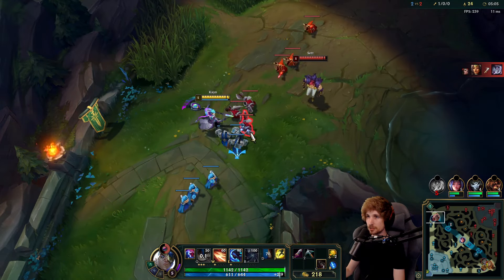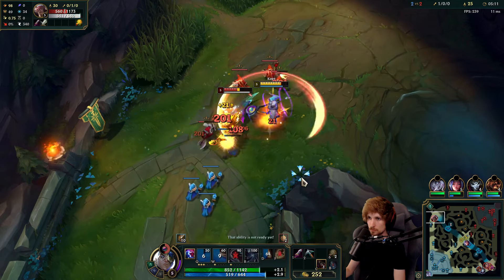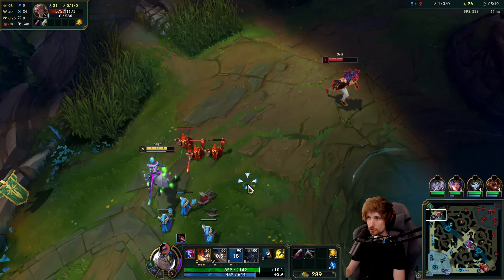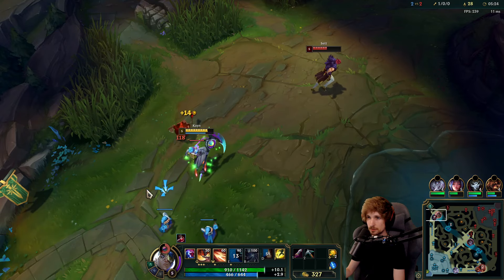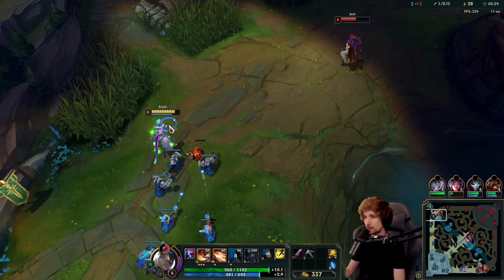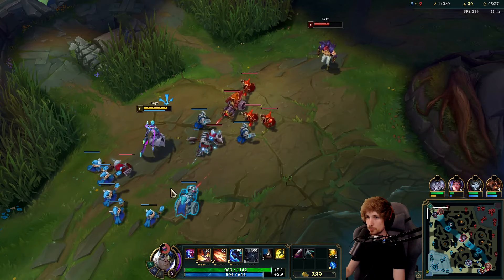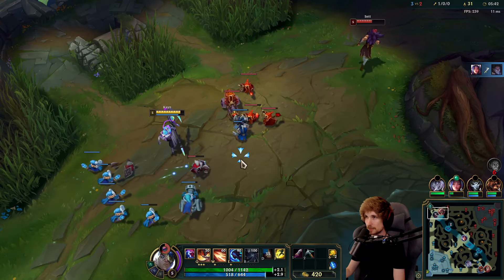I think I can probably snowball the laning phase if I can get the item. Nice — I outplayed it, I managed to dodge it entirely. Now we just have to wait for Sett to walk back into me. He's got about 50% health. I still have my flash; he doesn't have flash anymore. If he hits W right now, I can flash his main source of damage. We should be able to win.